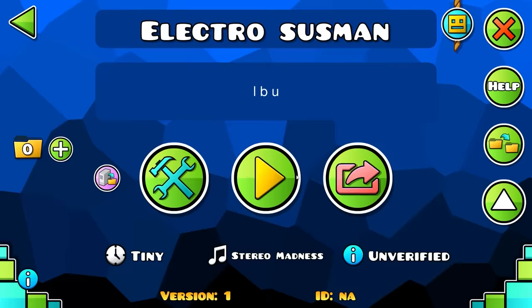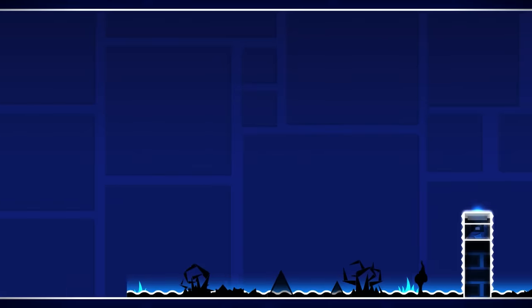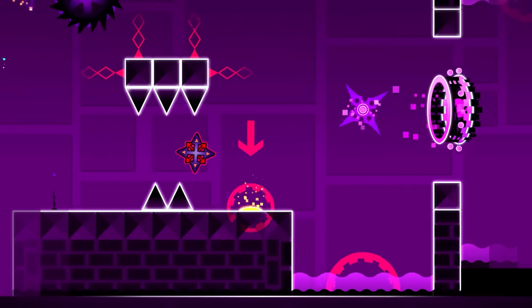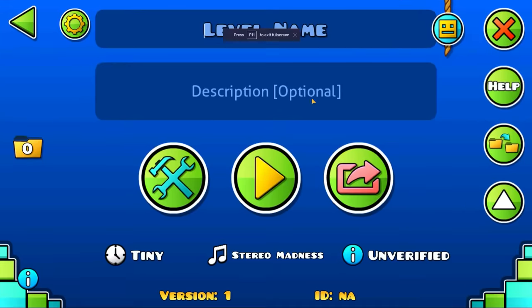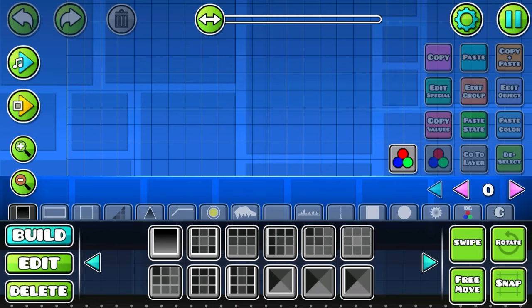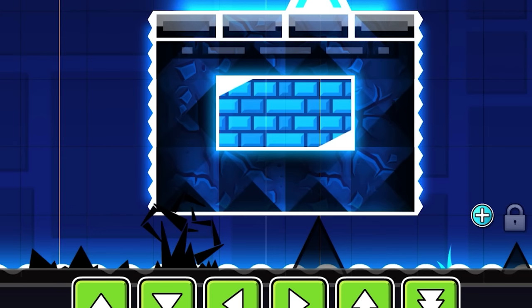So the first thing I did was make some block design. Surprisingly, the block design is actually inspired by the block design in Electro-Man Adventures. So we gotta transfer this into Geometry Dash 2.2. Let's start the timer — now we work.